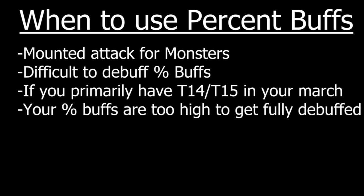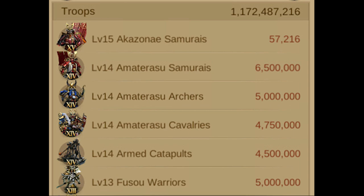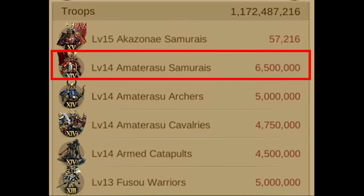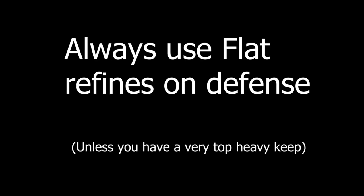If your buffs are incredibly high already — like 2,000% — you're probably not going to get fully debuffed, so maintaining a high buff works. This is all for attacking. For defense, you should almost always use flat refines. The only percentages that could be acceptable would be HP or defense, because top tier troops are going to be attacked first. If you have a strong tier 14 ground wall, you may want percent buffs there, but the rest of your troops will benefit from flat refines. Keep that in mind when refining your gear.